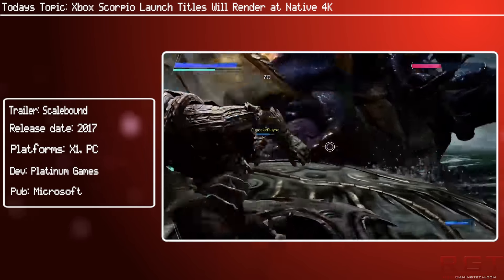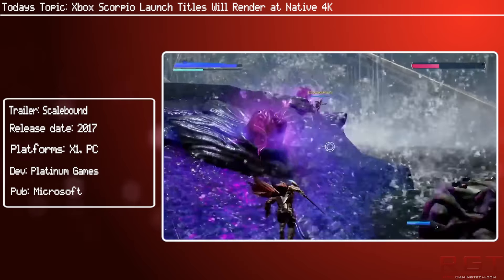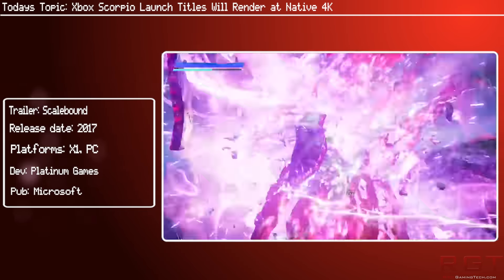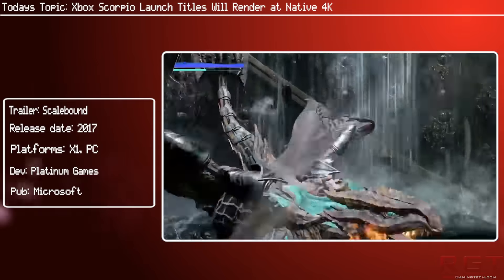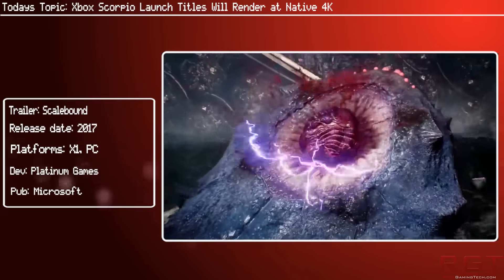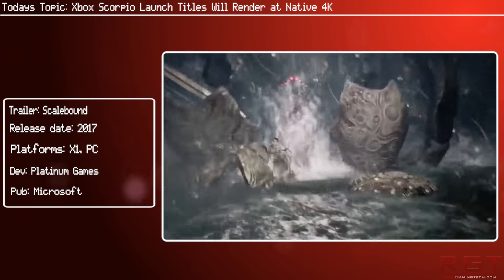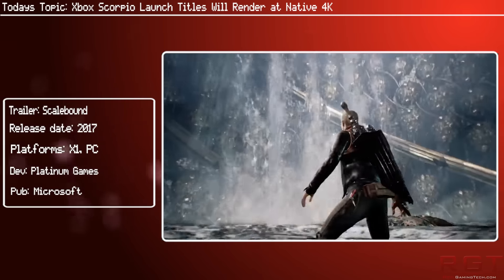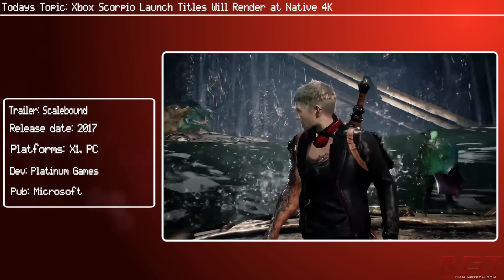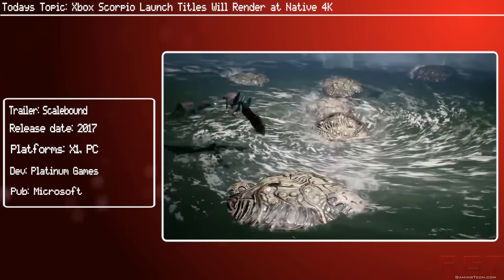Of course, it's not out for quite some time — basically holiday 2017 — so the Pro does have a year lead. But let's assume that Scorpio has a $399 price tag or around that margin. It would actually be a really big win for Microsoft and would be the obvious choice for someone who might be undecided. That does also mean Sony would have a year in which to cut the price of the PlayStation 4 Pro.